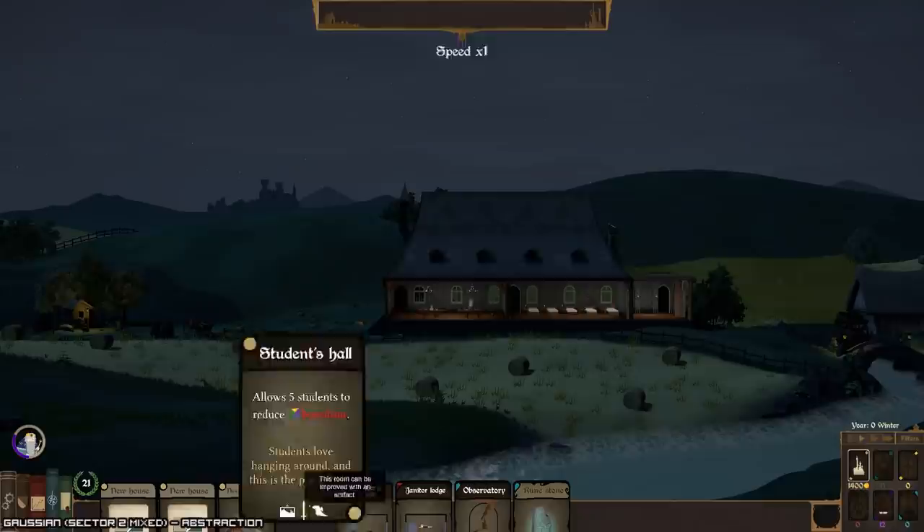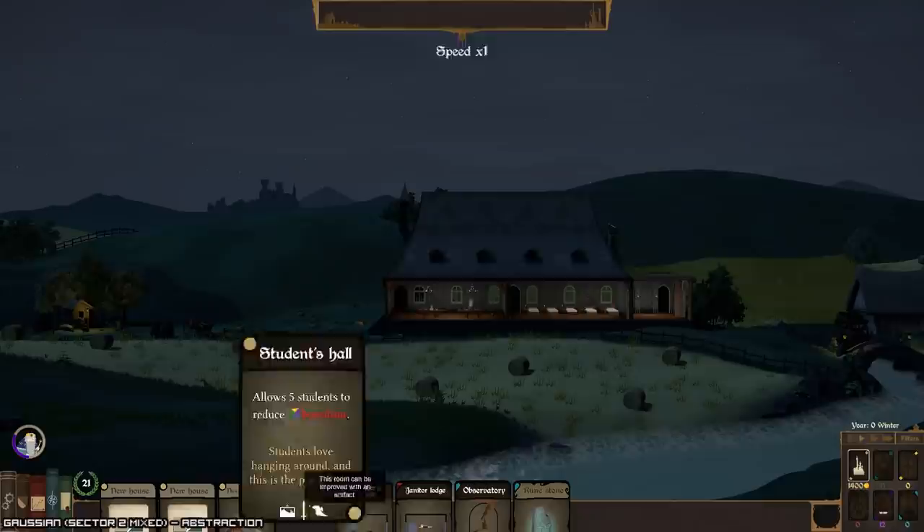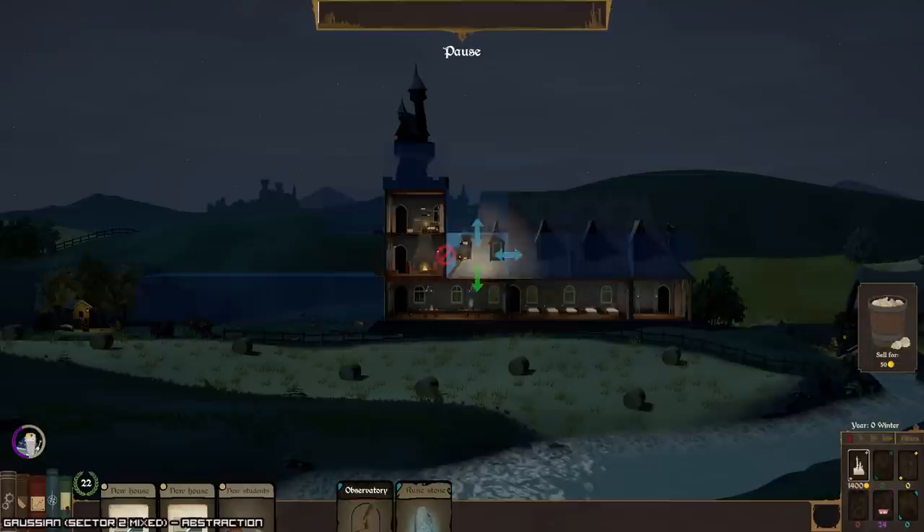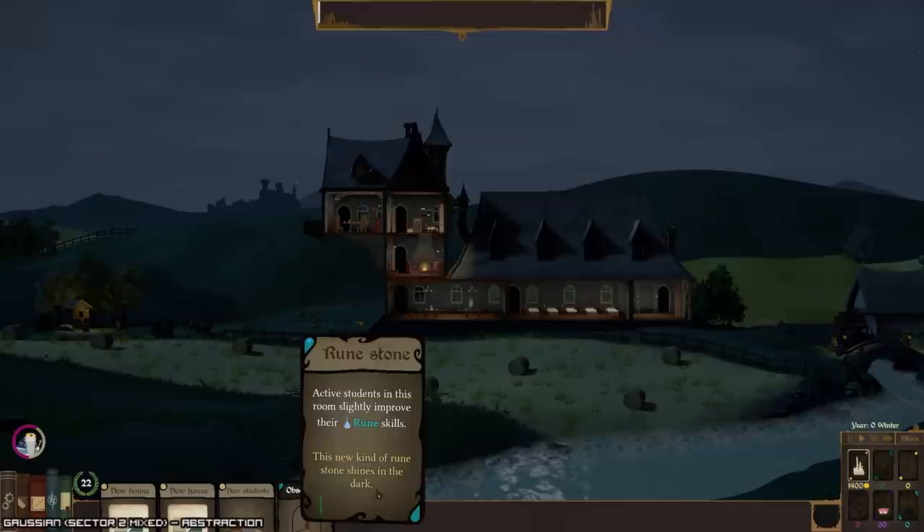Dormitory. Factory students hall. Janitor lounge. Do we have somebody that is fast? No. Let's go with that I guess. I'll leave the observatory for later to improve their rune skills.